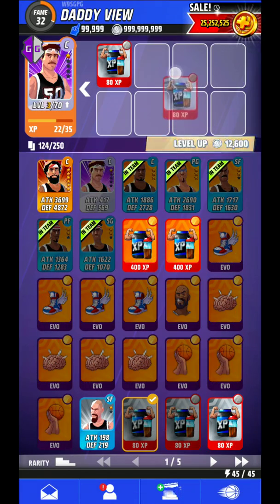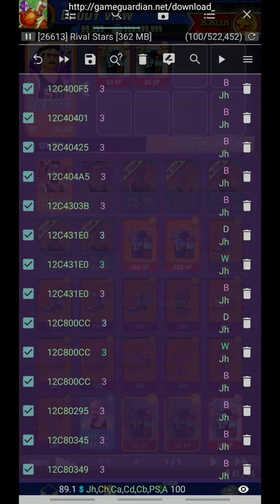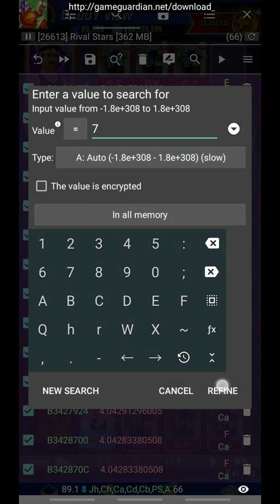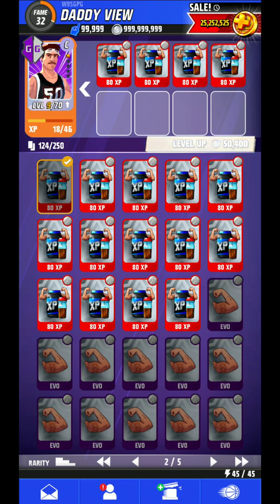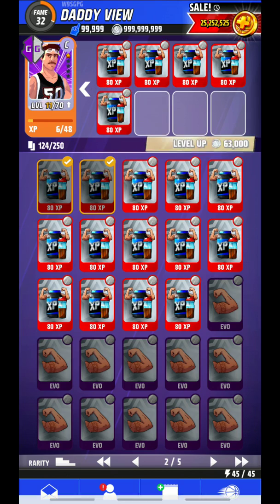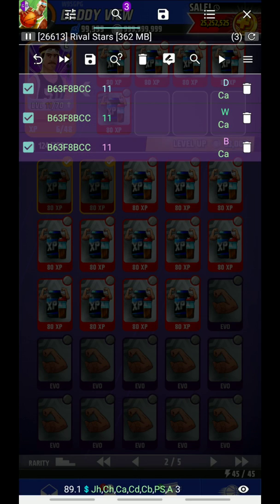After that, select one more card and refine the search to 5, then refine. Select one more card and refine the search to 7. After that, click on another card and refine the search to 9. Select one more card and refine the search to 11.